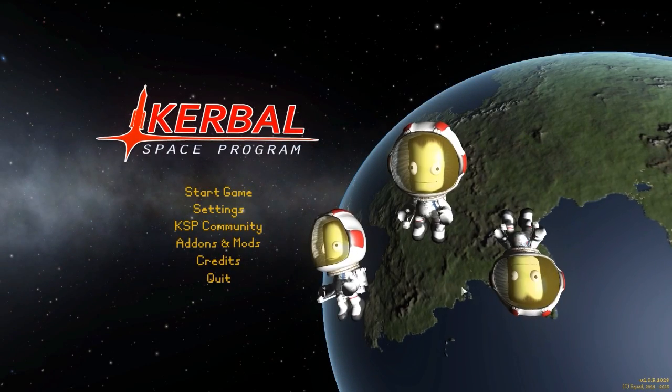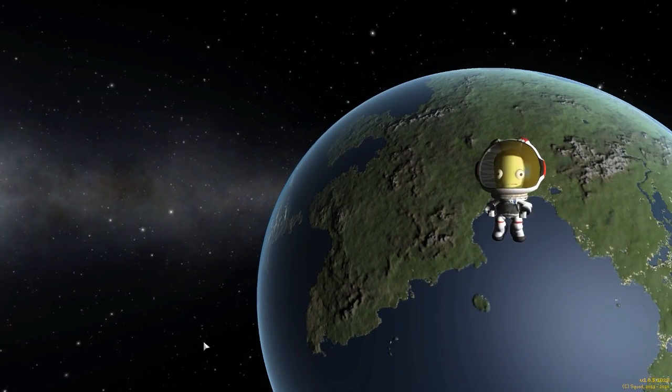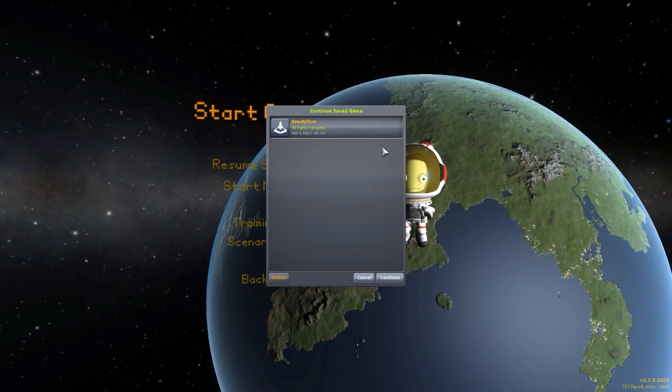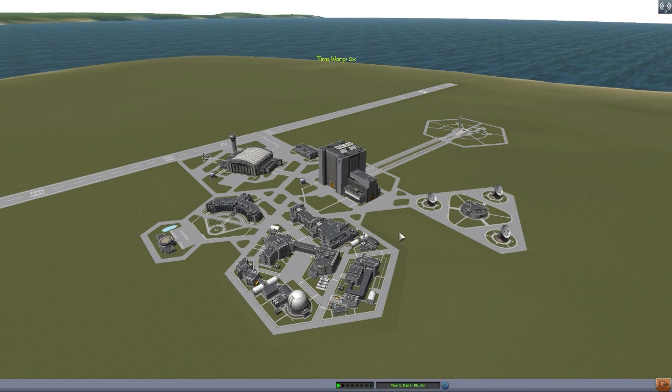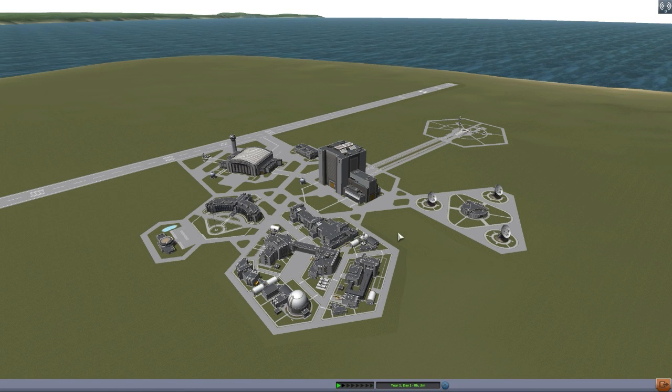All right, hello everyone, and welcome back to Kodobo Space Program, where today we are having a look at yet another wonderful mod, this time in the form of Gravity Turn, which is being made by forum user OverEngineer1. What this glorious little piece of work looks to add into the game is an automated launch system, or autopilot rather, that looks to give you the most efficient gravity turn into space possible.